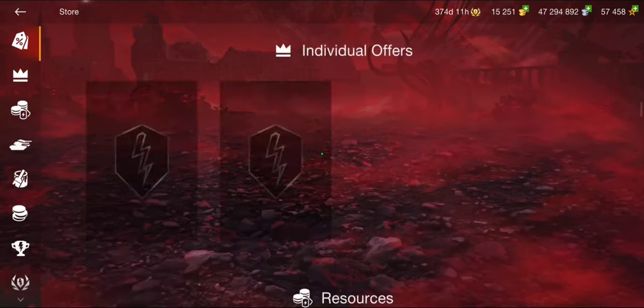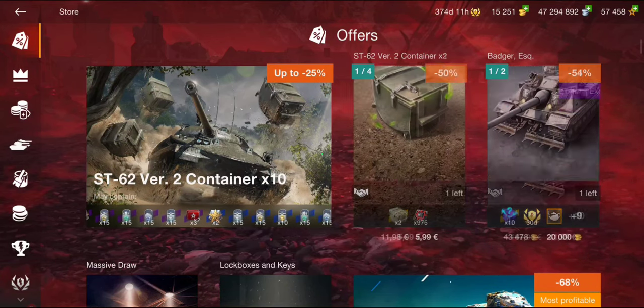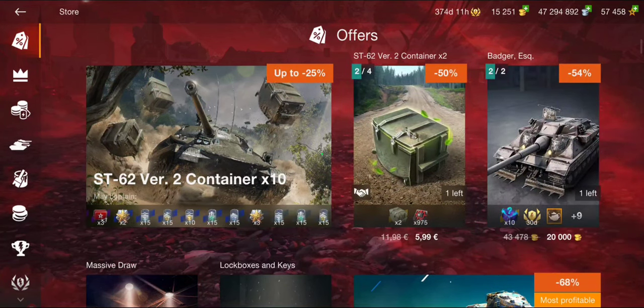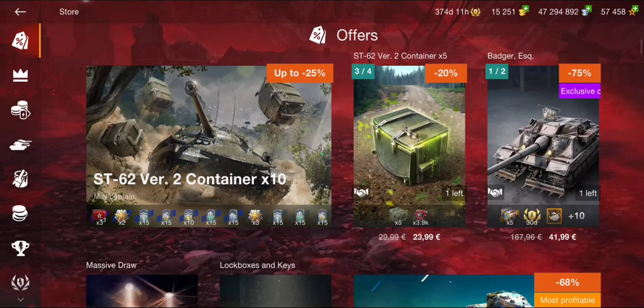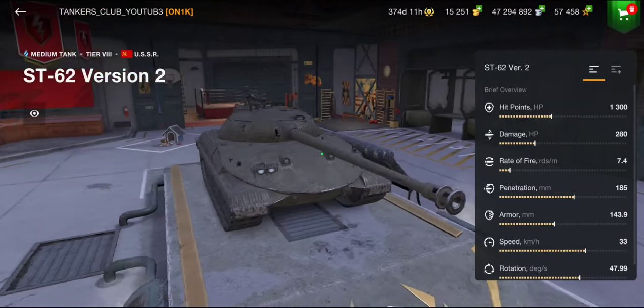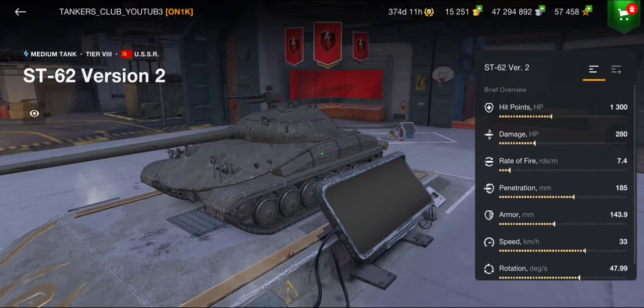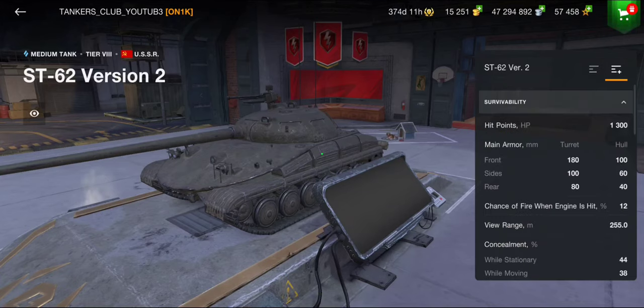What's up tankers, and welcome back to the club in another World of Tanks Blitz video. If you go to the store, we will see that we have a new tank — a brand new tank, the ST-62 Version 2. It's a Soviet tier 8 collector medium tank. Looks like it's well-armored on the first look. It has an average DPM, a good speed, and I think a good armor for a medium tank.